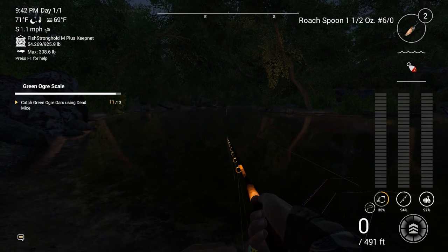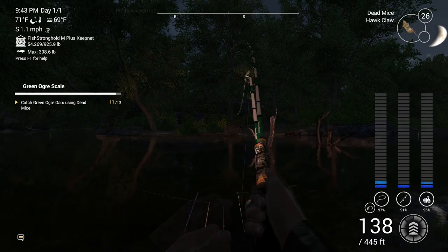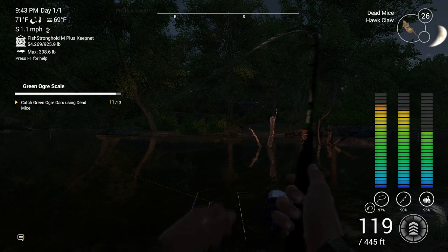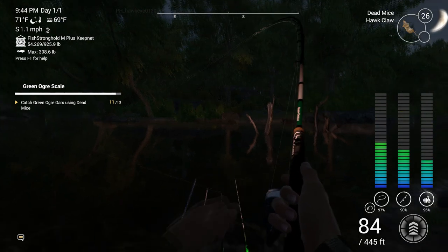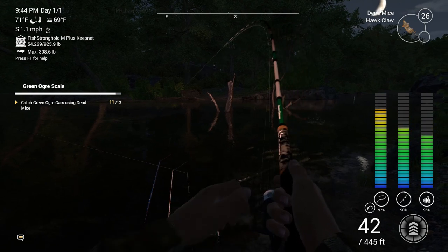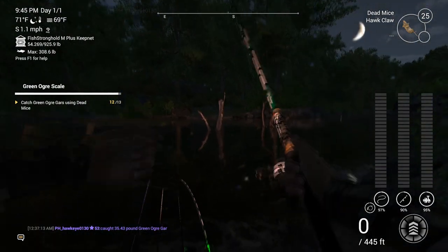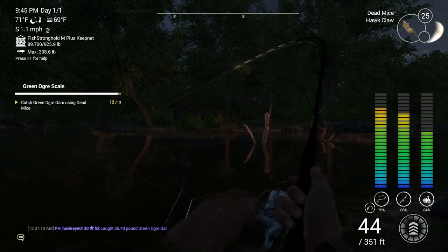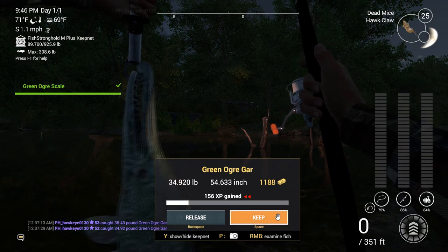Let's try a little bit faster and see if that does anything. He's got it - this is one of our good ones here. Green Ogre Gar - and the other one. We might actually finish this if we don't lose this one. Let's get this guy in so I can get the other one in. There we go - there's one. Hurry, hurry, hurry. We got him. That's it - Green Ogre Gar, the last one.